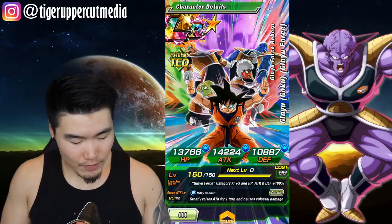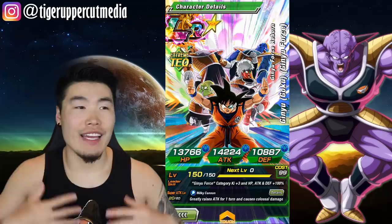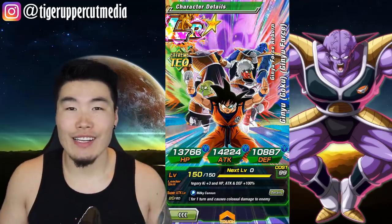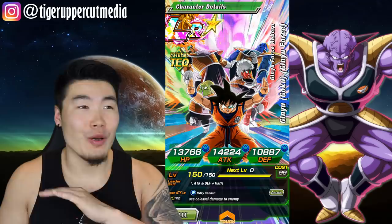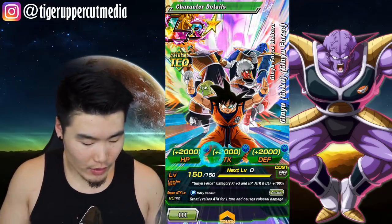Anyway, this is the team and these are the items I'm bringing — the defensive items, Ghost Ushers, and things like that — because I don't want to die. I know this event's going to be hard, so no nuking today, no Dabura cookie, but nonetheless we are still going to have some fun.